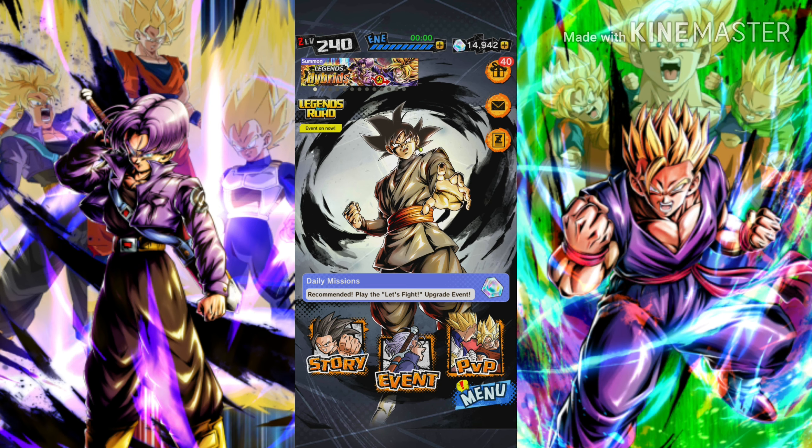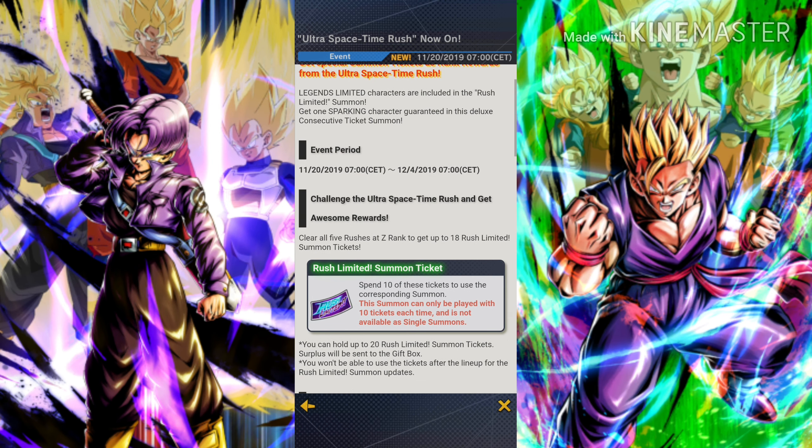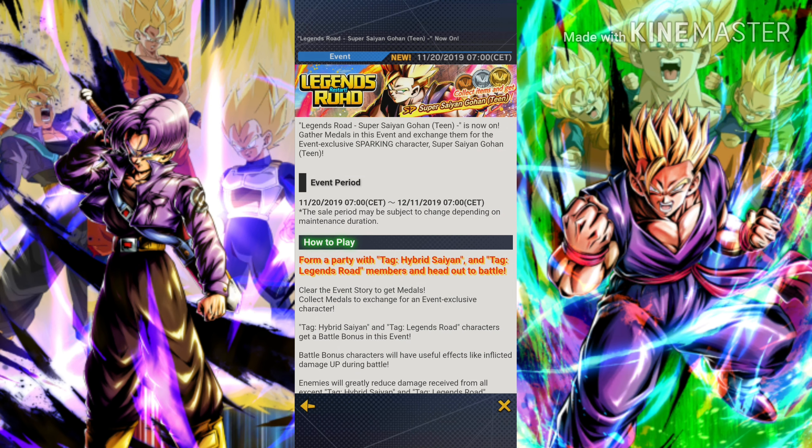First of all, the Ultra Space Time Rush is actually on again. As you can see, you can now farm the Rush limited summon tickets again and try your luck in the Rush limited banner. The second thing we have is a new Legends Road character — Legends Road restart — and as you can see it is Team Gohan.